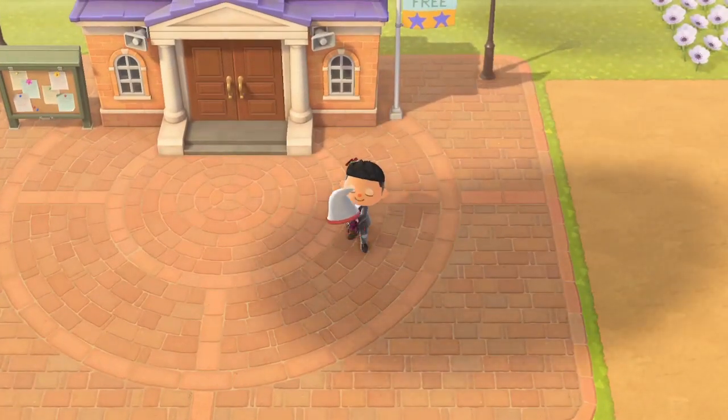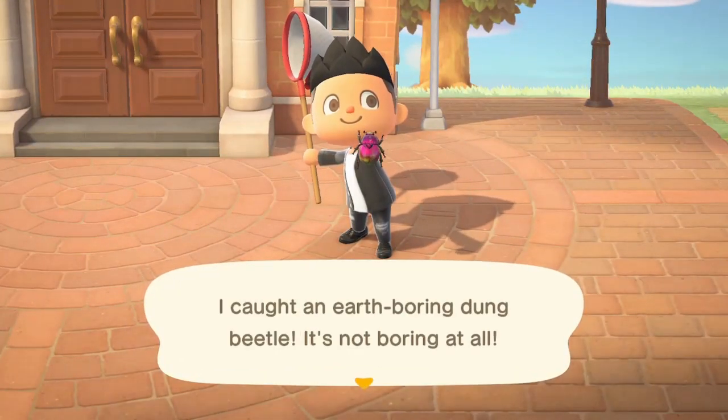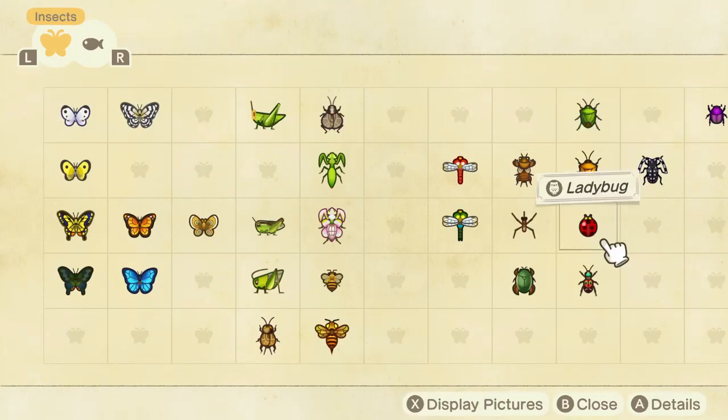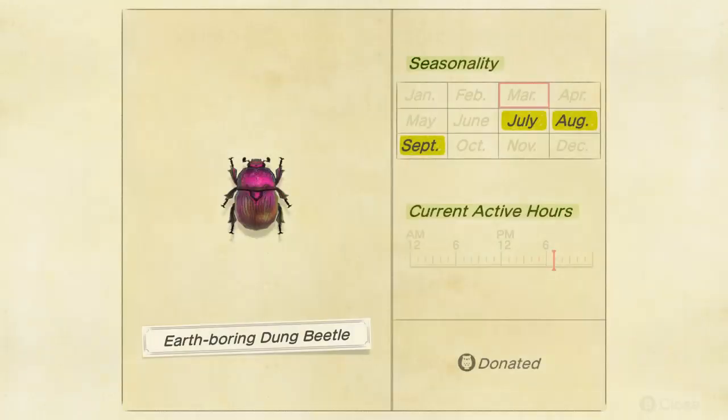And there you go, the earth boring dung beetle. The months you can catch it in for the northern hemisphere is July to September, and southern hemisphere is January to March. So this beetle is leaving fairly soon — tomorrow you will not be able to catch this beetle if you're in the southern hemisphere.